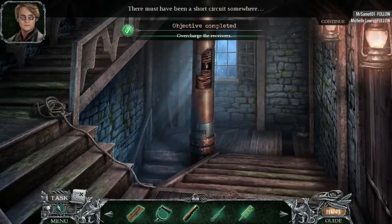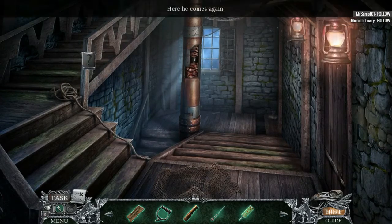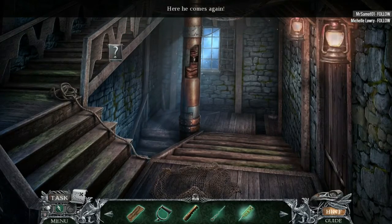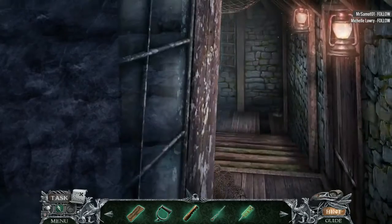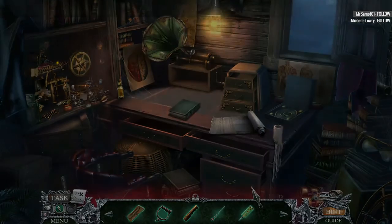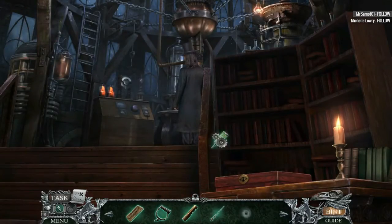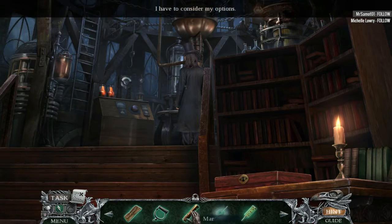That must have been a short circuit somewhere. I feel like we're on the fourth act of this game, making it a relatively longer game. Here he comes again. We're gonna stab him with our paralytic agent. Hide. Let's go to the private office and stab — oh, never mind. We thought we were gonna stab him in the neck. Now let's go back up here. Or not. So much for that plan.